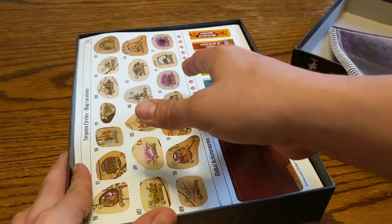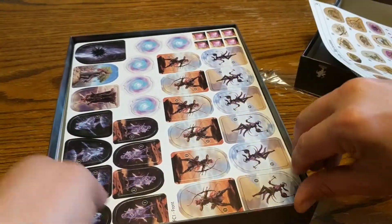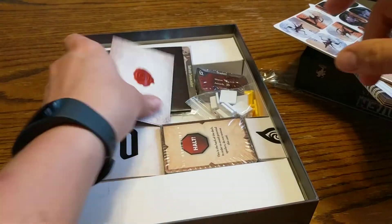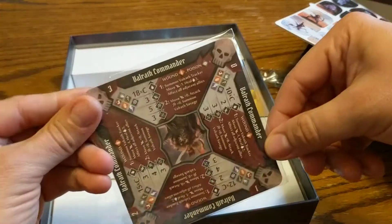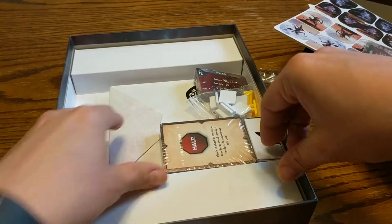We have new stickers, a new monster sheet, envelopes, new sleeves, new characters, and a new box.